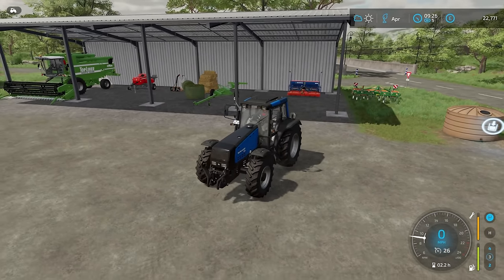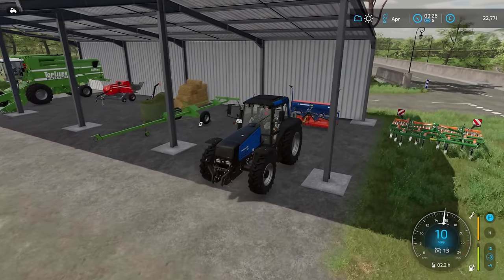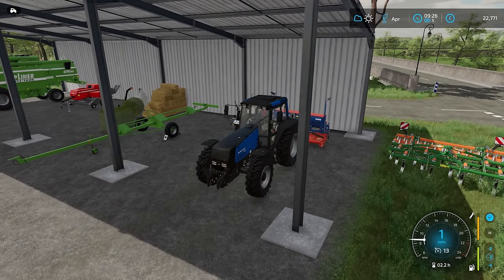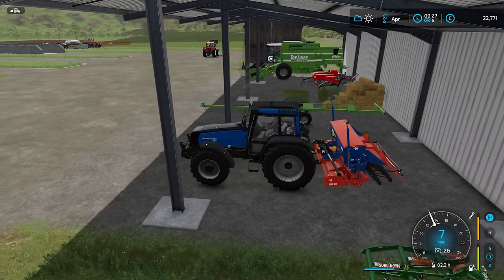Over the winter I changed the output mode for the greenhouse to selling, so that's why we have more money. I think in the previous episode we had £17,000. Now, because of the strawberries that have been sold, we have £22,771.